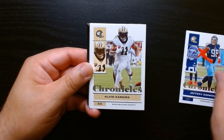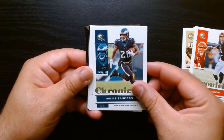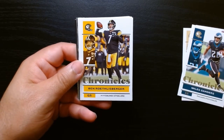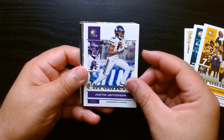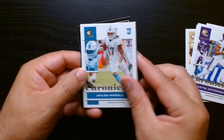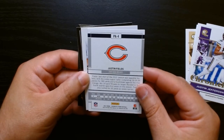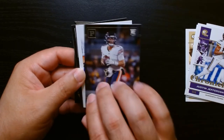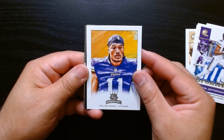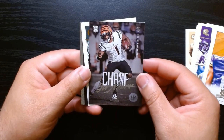Here we are on the base Chronicles — Kamara, who has had a few monster games this year, Joe Burrow — they need to fix that over there in Cincinnati. Who is this, Brevin Jordan on the rookie? Big Ben enjoying retirement. Justin Jefferson, and hey — it is Waddle's rookie year, a Jaylen Waddle! I think that's Photogenic — that's what the P stands for — and that is Justin Fields.